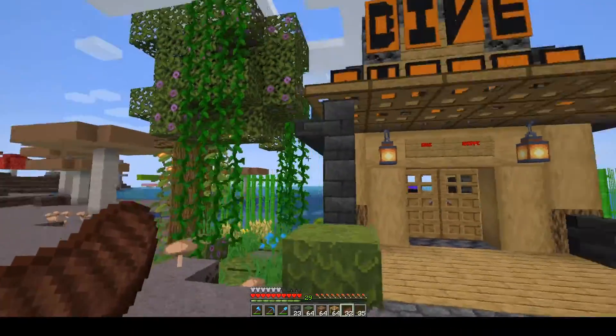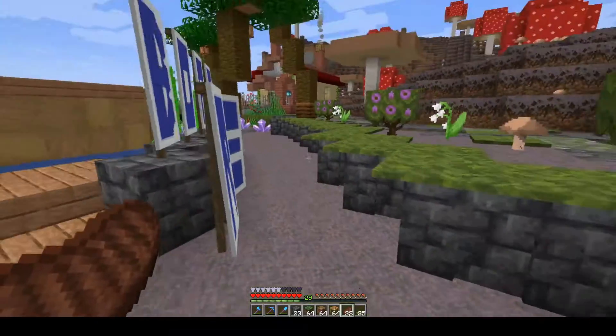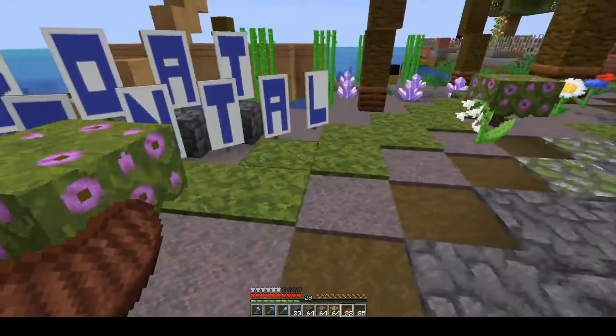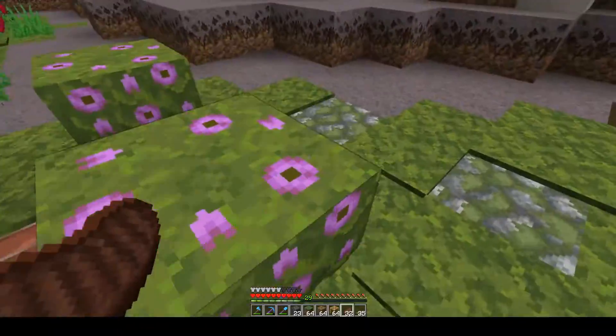I did a little bit more landscaping around the area. This edge over here by the side was just a plain dirt drop-off, so I put this low wall here and this moss carpet on top of it and it looks a lot nicer.